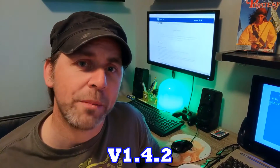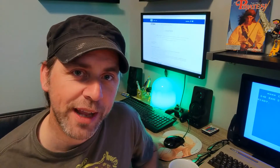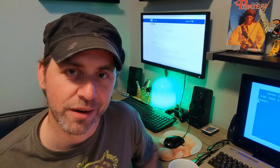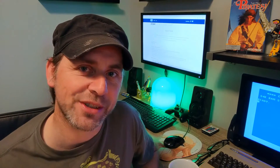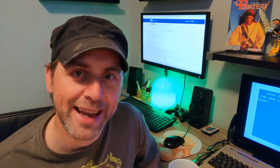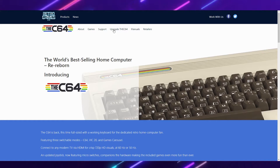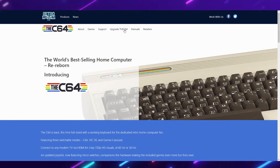How does this all relate to the C64 Maxi and how do I get it to work? Well, the first thing is we have to go and download the latest firmware update for the Maxi — the 1.4.2. Without that, this won't work. If you've already downloaded that, you're good to go. For everybody else, we'll first go to the retro games website.